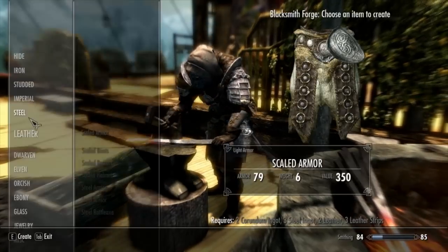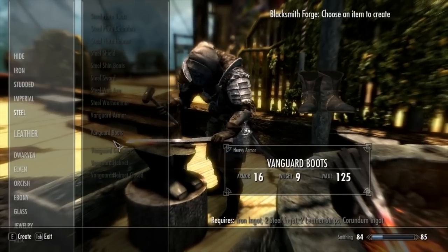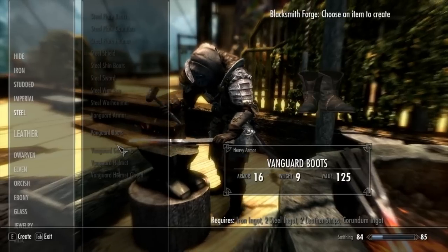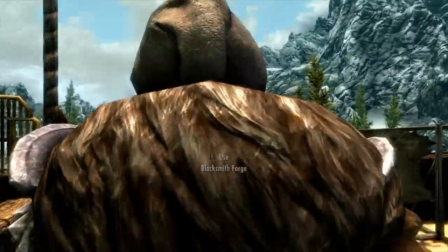We can craft it out of Forge by going to the Steel menu, and the creatures are listed below. Pretty simple recipes that you can smelt from other armor and craft it. And it's based off of steel, so the stats make it simple.